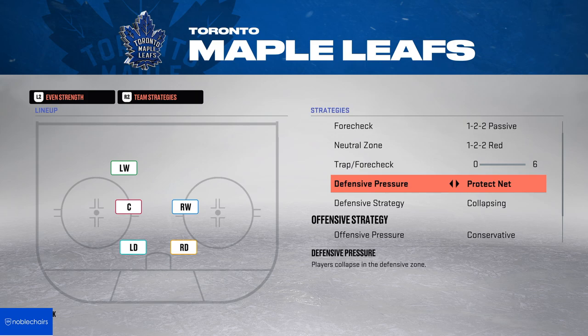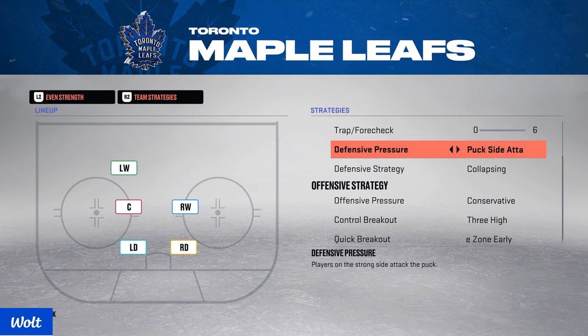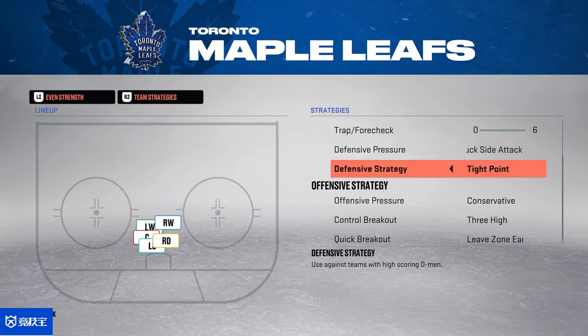If you like to be aggressive and don't want to be passive, I recommend puck side attack — I think it's the best one for aggressive play. You get a good amount of pressure on the puck carrier without your players just moving like maniacs.